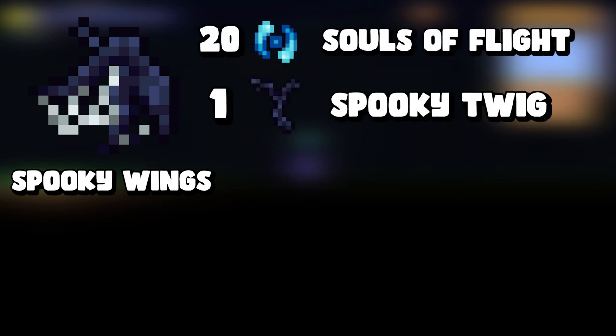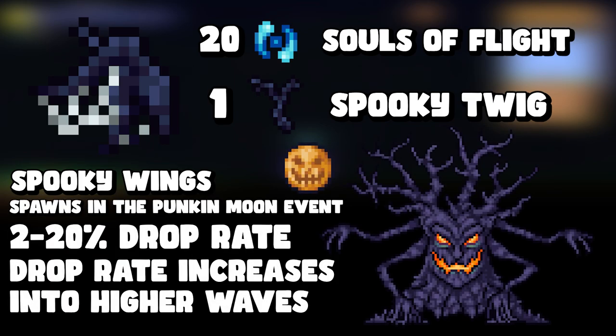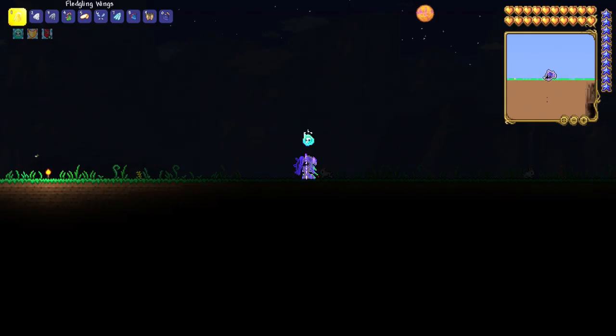The next one is spooky wings. To craft spooky wings you need twenty souls of flight and a spooky twig. The spooky twig drops from Mourning Wood, a mini-boss in the Pumpkin Moon event, with a 20% chance to drop. The drop rate increases as you reach higher waves.